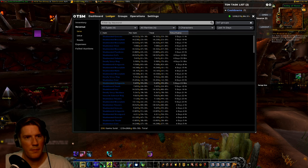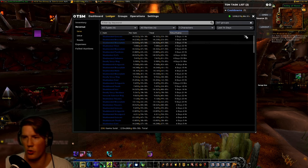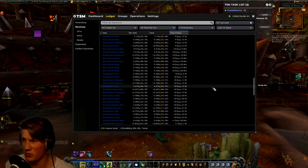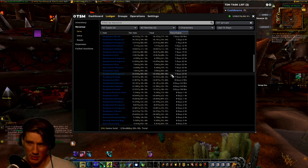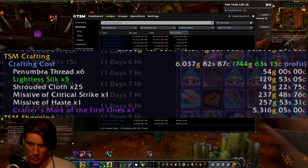This is like my third video on Crafter's Mark, but I'm not ashamed because it's so good. These are my sales from the last two weeks — I made 2.1 million gold, and I only repost once a day on a super hyped-up realm with a lot of competition. You'll notice a ton of entries in the 10,000–14,000 gold range, and these items only cost me about 6,000 gold to craft, so I'm making anywhere from 5,000 to 10,000 gold profit per item.